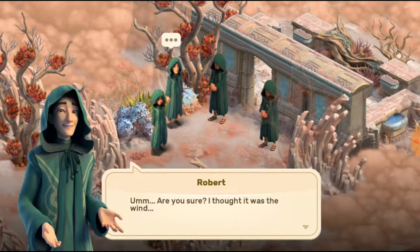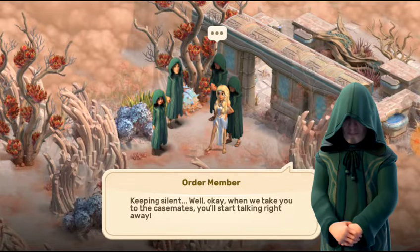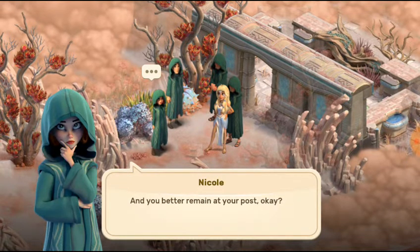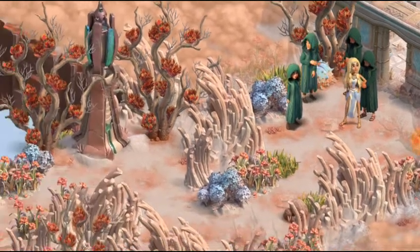A guard says: 'Do you see that? Something moved in the bushes.' 'Are you serious? I thought it was the wind.' 'You can't fool my eyes — who are you? Keeping silent? When we take you to the casemates you shall start talking.' We can't take her there — that's where we were hiding. 'Look how strong she is, she'll knock you out. Go get the principal guard, we shall take care of the girl.'